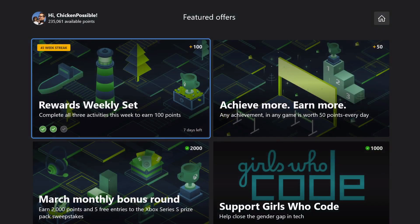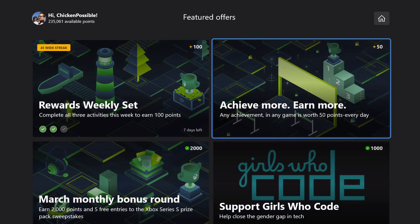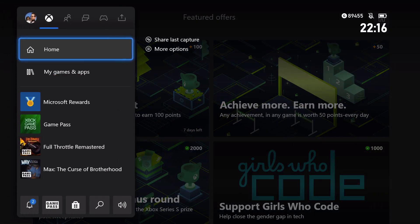Additionally, in the Microsoft Rewards app, we can always click on Achieve More, Earn More to earn 50 more points whenever we earn an achievement in a game. So we're going to do that simultaneously.